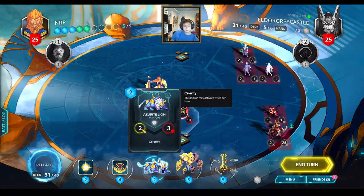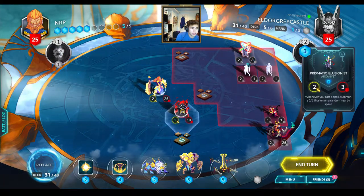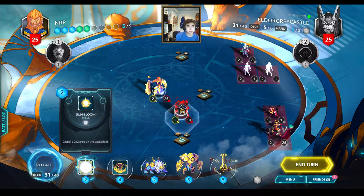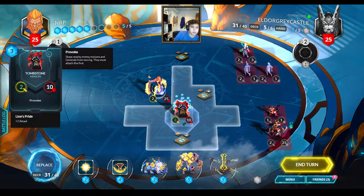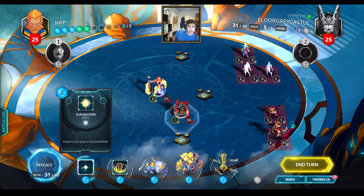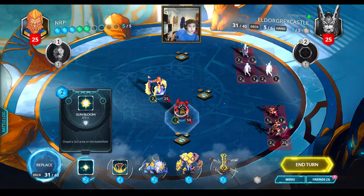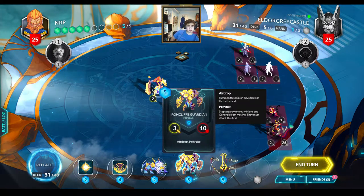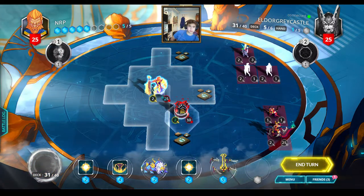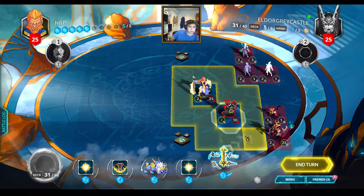This is a tough choice — do I play Ironcliff Guardian or Dancing Blades? The problem is I can't reach that with my Dancing Blades, which is really annoying. So I'm just going to have to hope for a Tempest later. I could dispel it now but do I really want to do that right now? Probably not. I'll replace the Ironcliff — I need options in my hand. I'll test fate and there's another Sunbloom. Whatever. In that case I guess I'm just going to destroy this with the Dancing Blades.